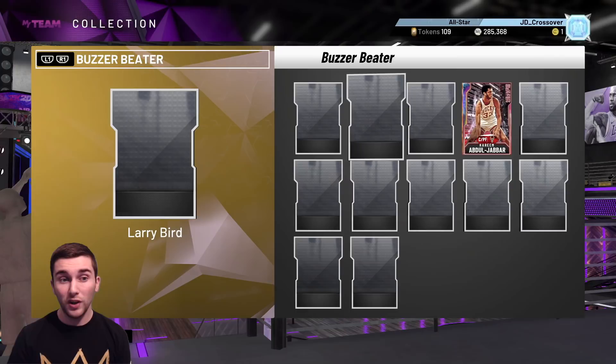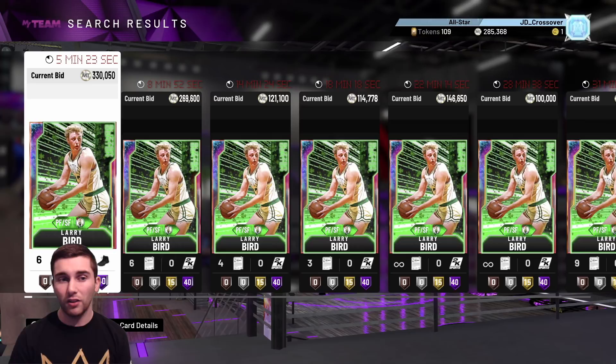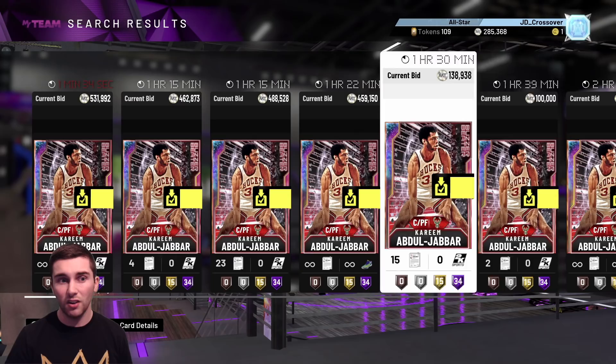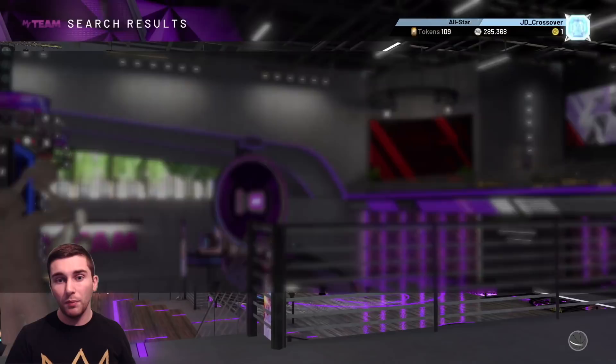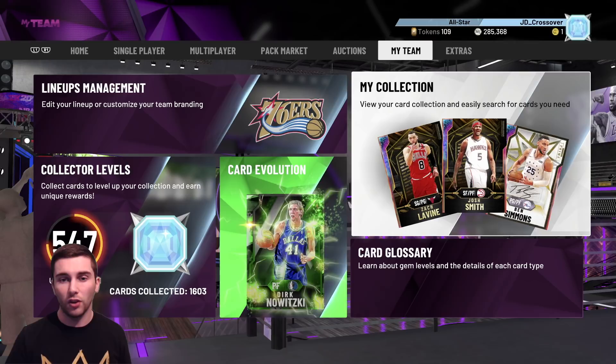Kareem got so expensive just because he's rare — there's hardly any of him on the auction house and he's still the best centre in the game. Larry Bird has a lot of competition at his position: Josh Smith, KD, some of the new Pink Diamonds, Michael Beasley, the two that just came out in the reward. So if you get him over 300k, that is definitely a W. Next up, Lil Hubbard and Will are asking about investments for 100k — Thon Maker is still a very good investment if you can get in front of 2k.